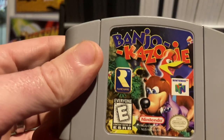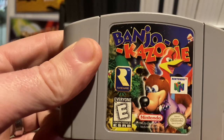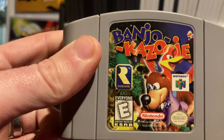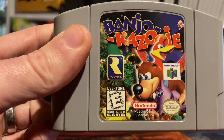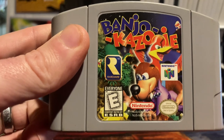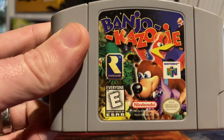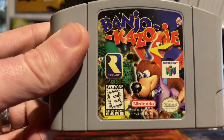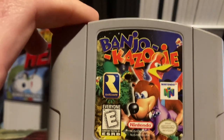Banjo-Kazooie — you could also swap this one out for Donkey Kong. Tons of collectibles, lots of areas to explore, just a giant collect-a-thon with a whole bunch of little side stuff to do. Lots and lots of items to collect, worlds to explore, people to talk to. You can't go wrong with any Rare platformer from the 64-bit era.